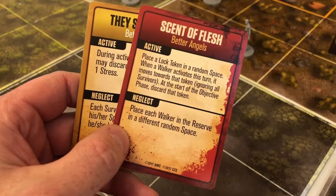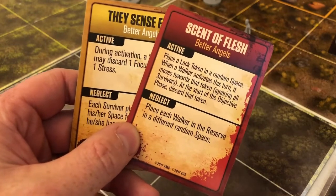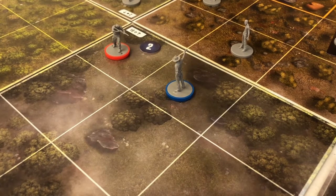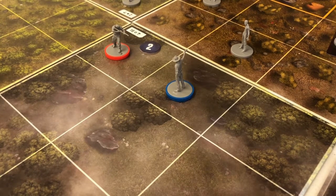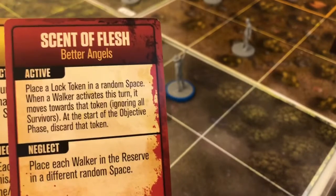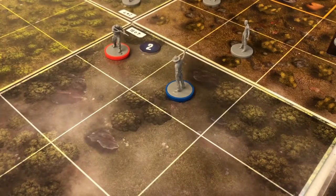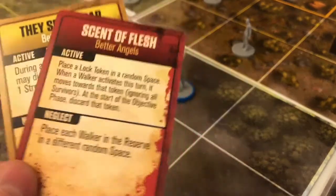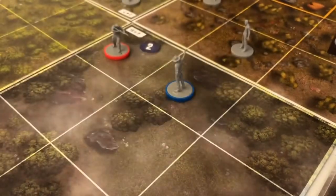My reserve is massive - the reserve for this mission is huge. There are 20 basic walkers and 5 special walkers. This Neglect effect says place each walker in the reserve in a different random space. I've already got 7 zombies on the board - that's gonna swarm the whole board and the game will be over in seconds. I can't possibly pick that, so I'm gonna have to pick the red card instead.